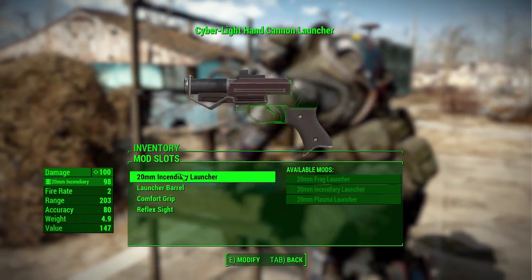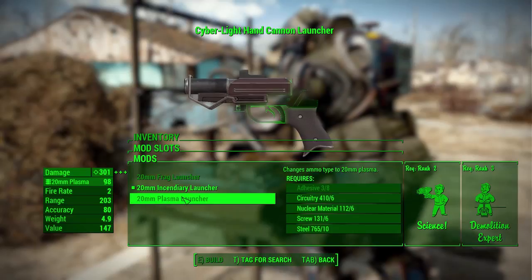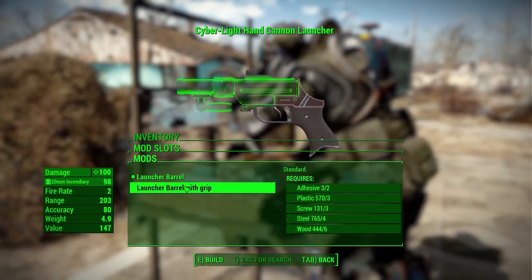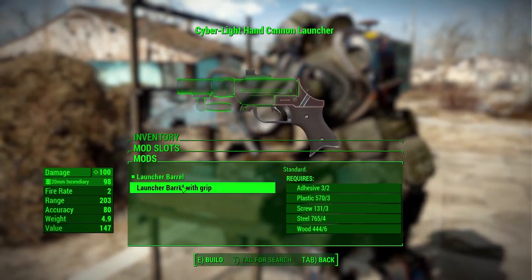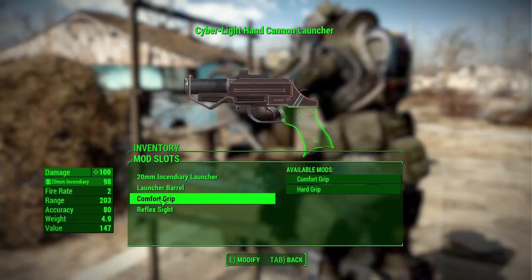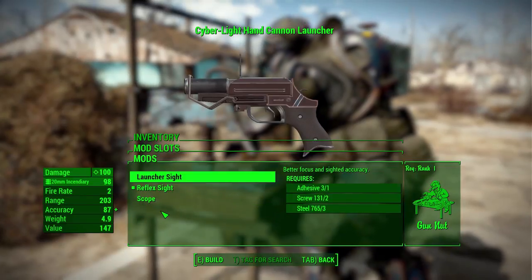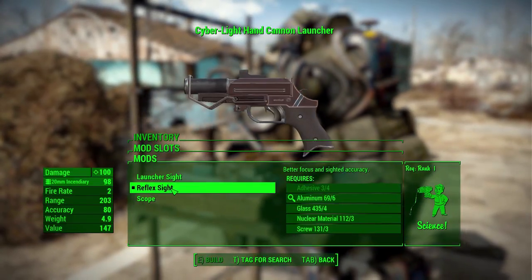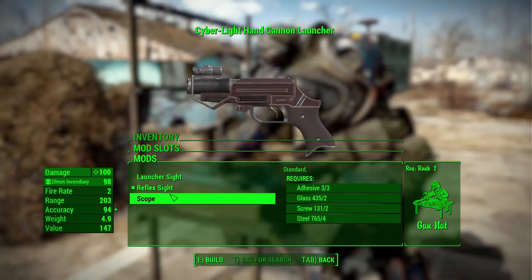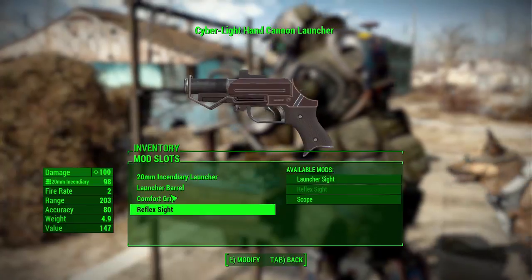For the launcher modifications, the launcher category is where you switch between frag, incendiary, and plasma ammo types. Barrels offer either a standard barrel or a barrel with a grip — they don't change stats but the grip barrel looks cool. Grips again give hard grips or comfort grips. Sights include a launcher sight, reflex sight, or scope, though a scope is a bit odd on a grenade launcher given the arcing trajectory.